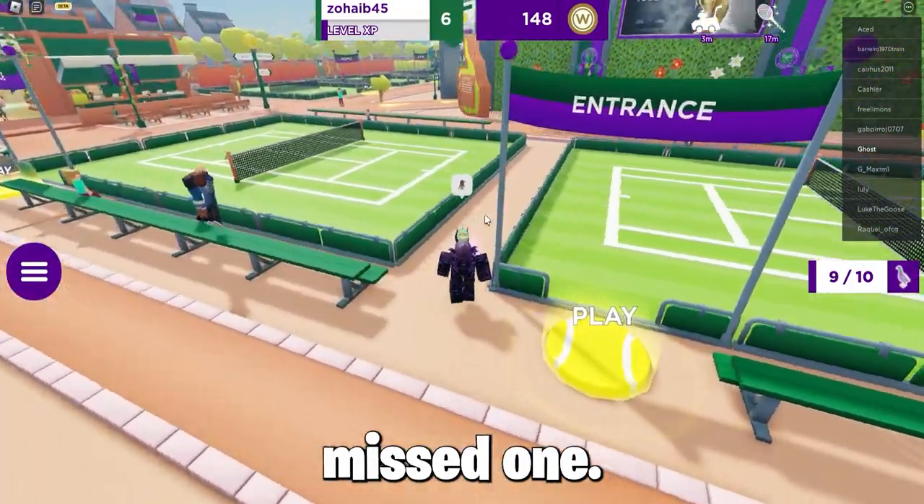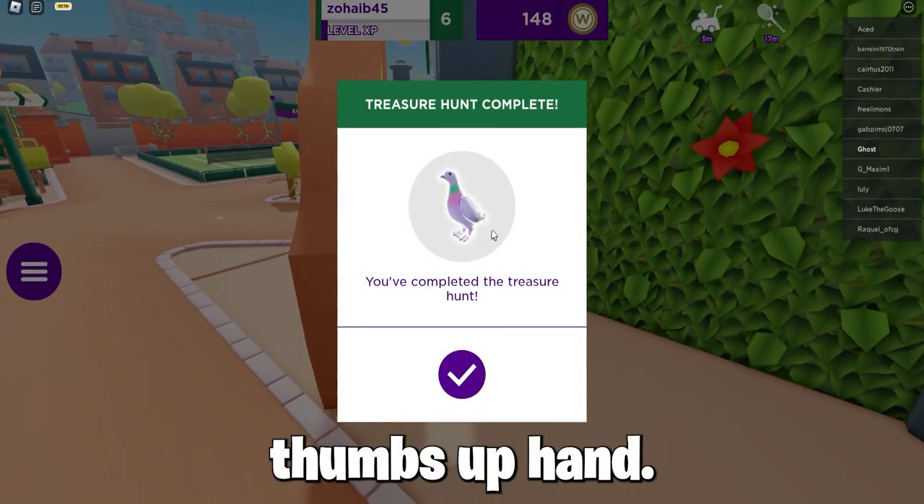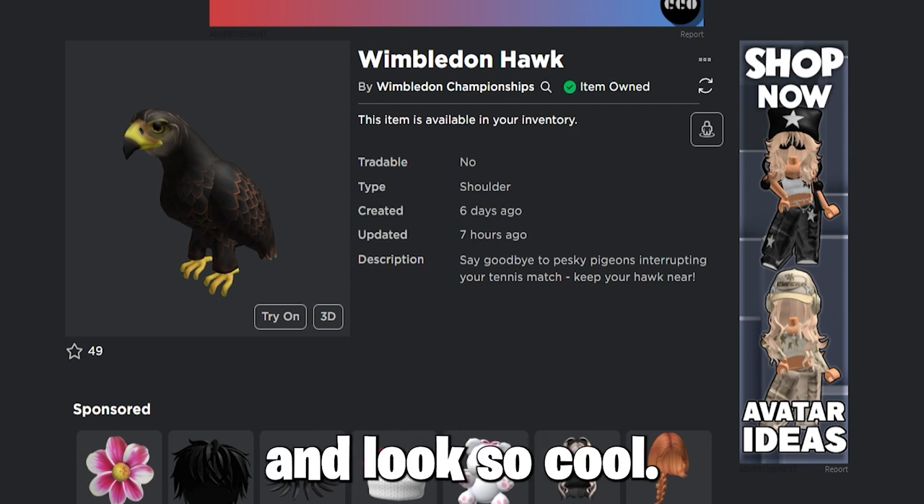I kind of missed one - that's why it's 9 in the Lawn of Champions, as one of them was behind the thumbs up hand. When you get the final Hawk you will get the free item Wimbledon Hawk, and it looks so cool.